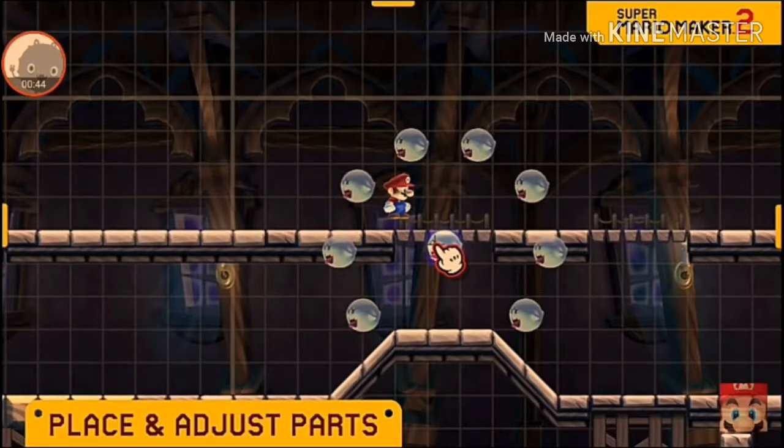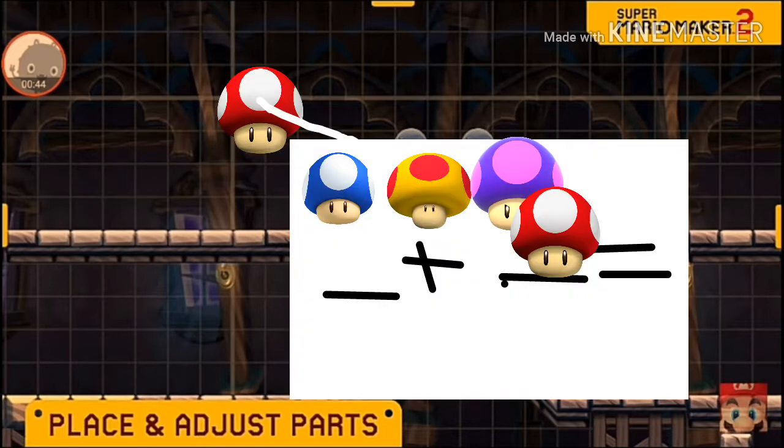To make your own power-up, you need to select a power-up, triple tap it, and you should come up with a customization option. So then what you want to do is pick a mushroom that you want to combine, and then it should transform into it.